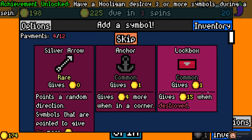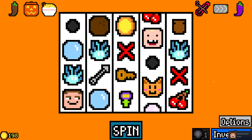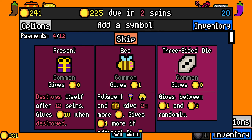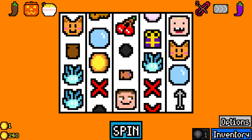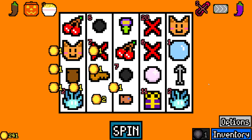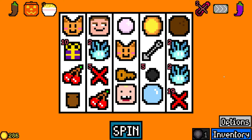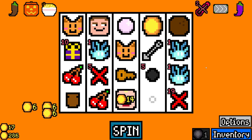Have a hooligan destroy three or more symbols during a spin — amazing. Silver arrow, also pretty good. Amazing. I will take a present. The toddler is doing great work. I don't think we get double the ten from this. I can't remember exactly how the interaction happens, but it's probably worth going for anyway. And maybe the arrow will hit him, we'll get like triple anyway.